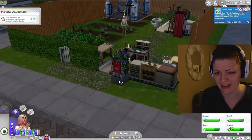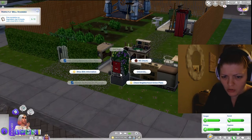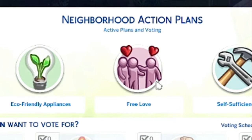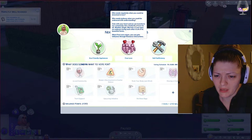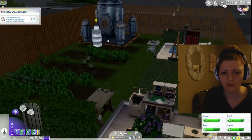It's a rainy summer. We can't vote yet - oh shoot, I never voted! What is the neighborhood plan? Wait, eco-friendly appliances, self-sufficient, and free love. Can we get rid of this? We can't repeal it - oh, more space. Okay can we explore without breaking it this time? You just gotta do it two more times.